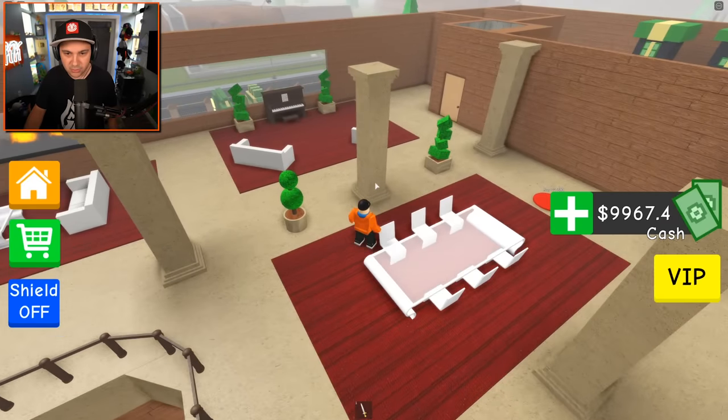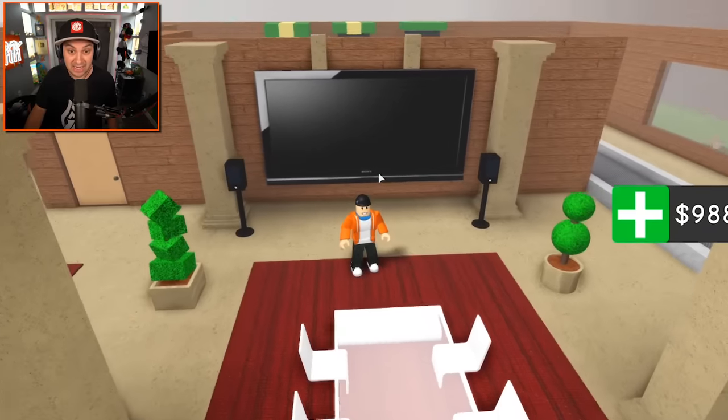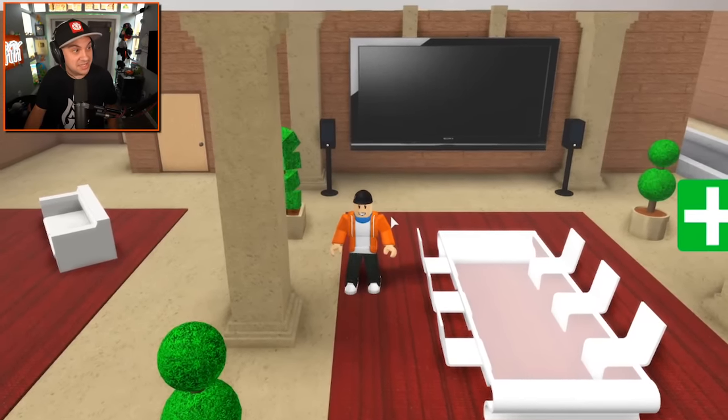These are the stairs leading down to the garage — very nice. We need a stair fence so people don't fall down that hole. The kitchen — I love the kitchen, it's absolutely beautiful! Look at that: two ranges, you could boil like ten pots of water at the same time. Buy a dining room table — very fancy — and then a TV, like a hundred-inch TV. I approve.